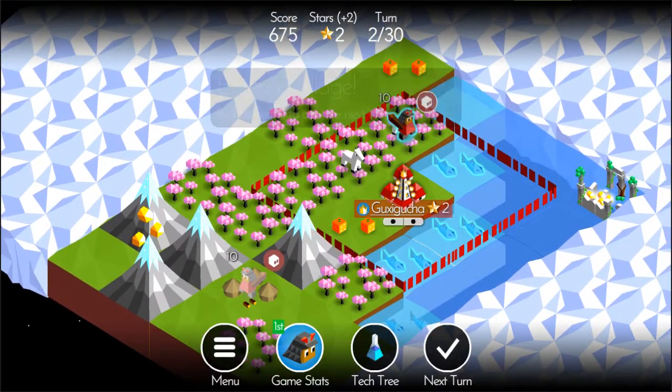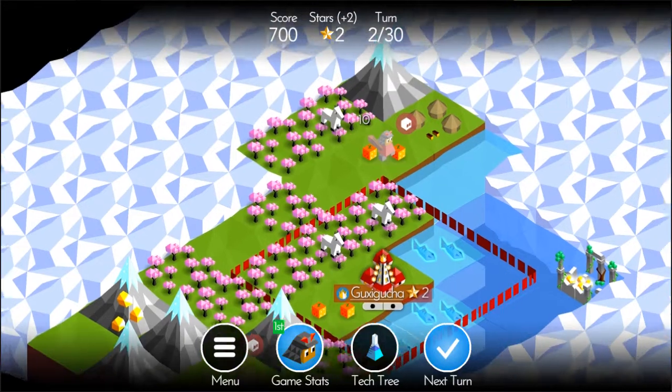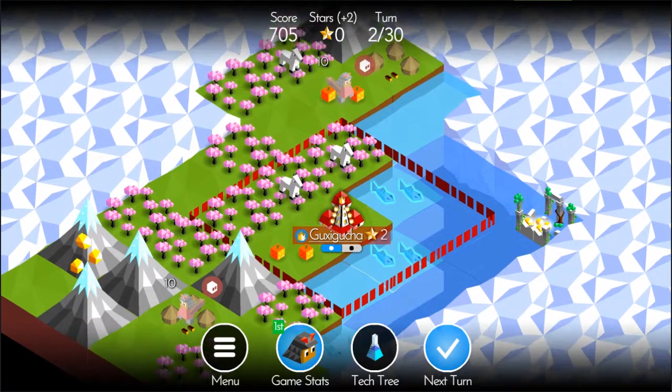Hopefully next turn we'll be able to capture that village and create a new city. As you can see, below my city I have two dots representing the two warriors I have. Each unit occupies a dot on that bar, so you can only have a certain number of units per city. That blue progress bar shows my city upgrade progress — I'm at half and need one more resource.